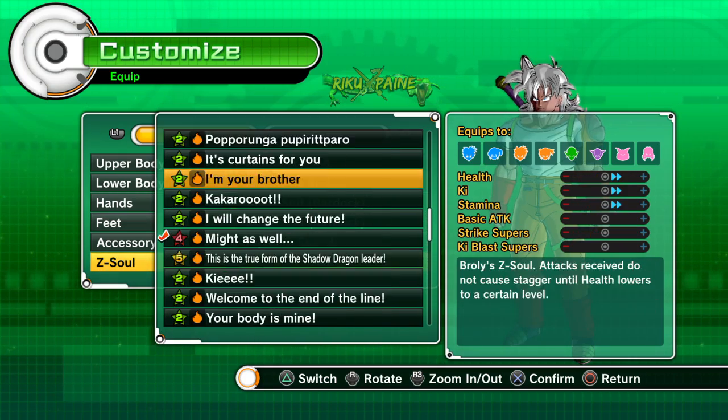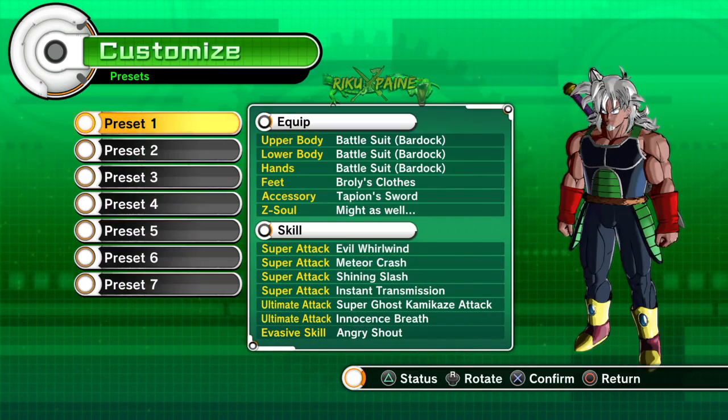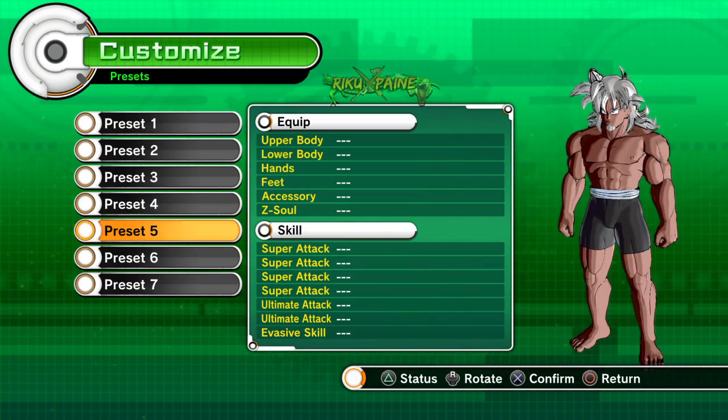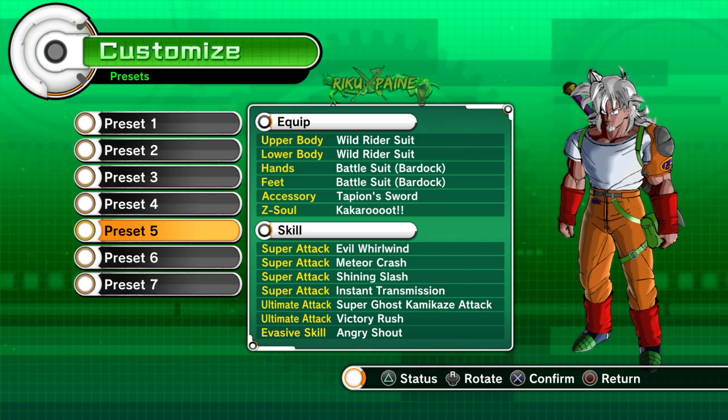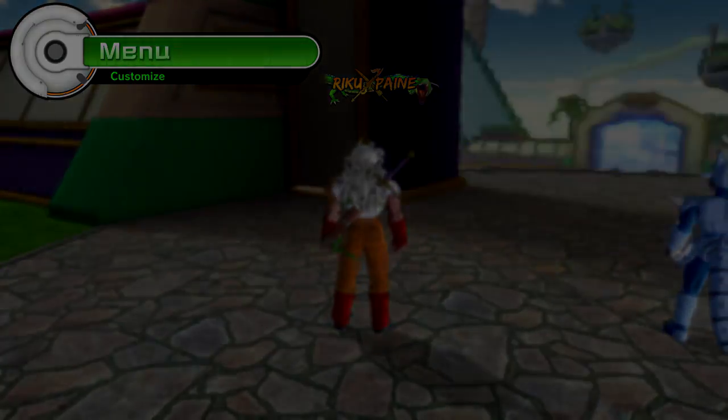Or you can use 'I am nor Kamino Peglo' as a staple — it may not be as good as it used to be, but it's still useful because it increases all stats. Try some different Z-Souls though; they have a lot of good ones. Like Omega Shenron's — I believe when you die it negates the KO effect and you get your health back to full. Try some different Z-Souls. That's pretty much it — stay Saiyan fresh.